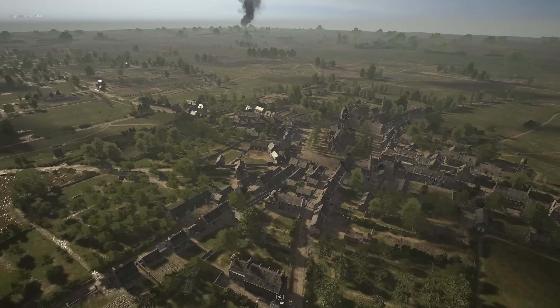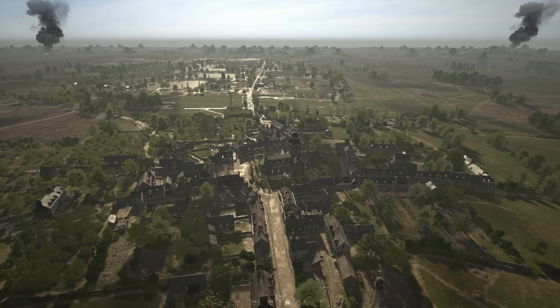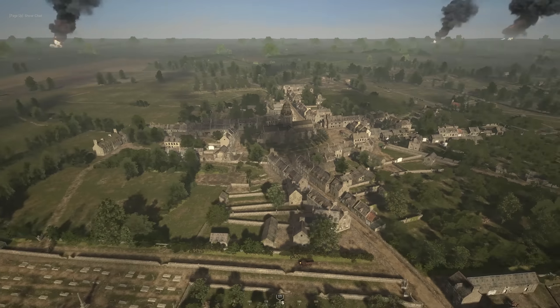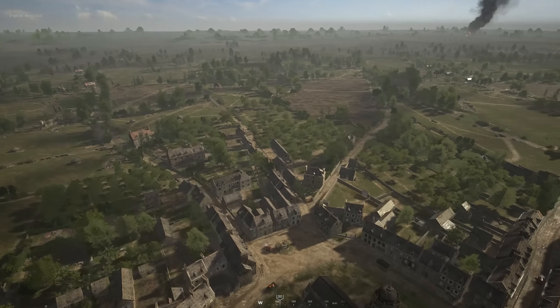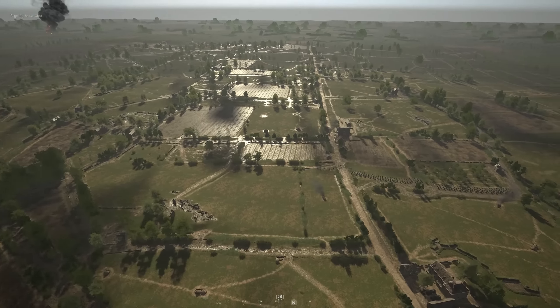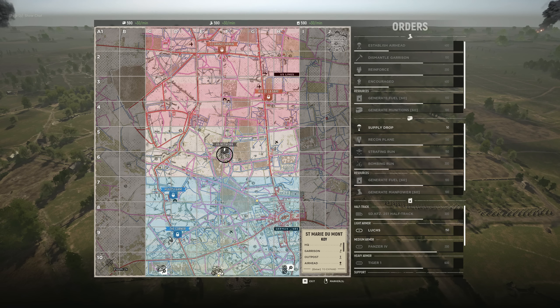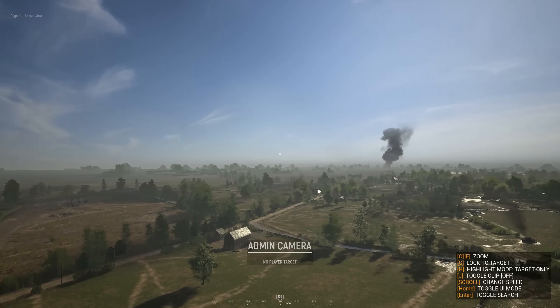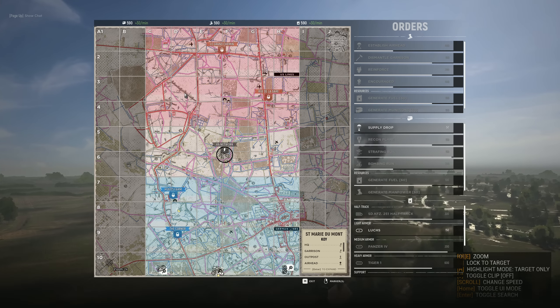Out of the two maps I definitely prefer Stalingrad. Samuir Damon version two — this is the actual town or village itself. Comparing it to how it currently looks in the console version, it's very different: a lot more buildings, more detail, bigger buildings, and it's a much-improved map. The town that was previously in the bottom-left corner and the main road through the middle have shifted, so the whole map has essentially been rearranged.